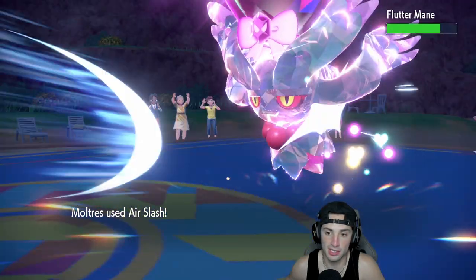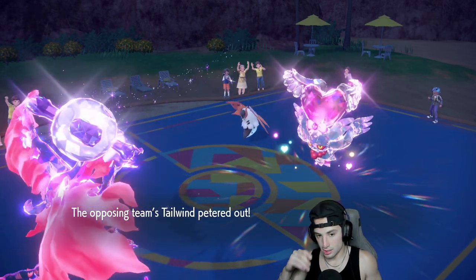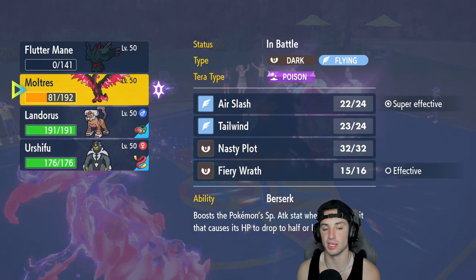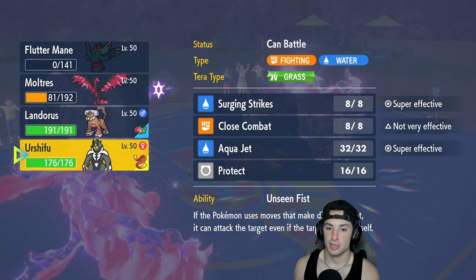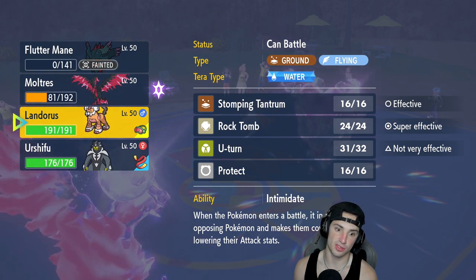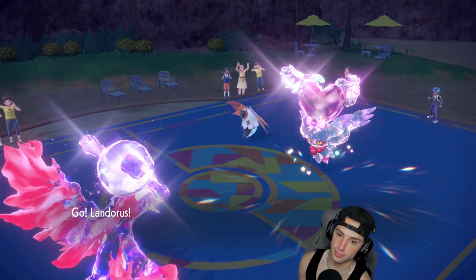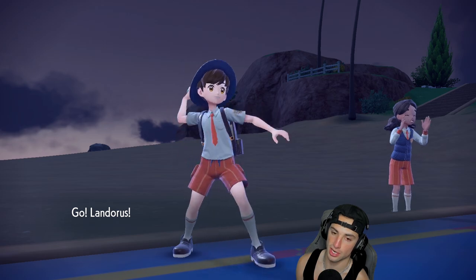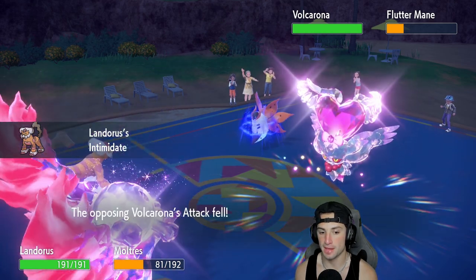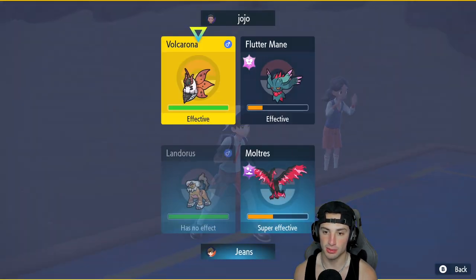I'm still a bit scared — this opposing Flutter Mane is deadly. Air Slash flies and does some nice big time damage. Tailwind is gone, so from here we might be able to eat up another Fiery Dance. I could just save Urshifu — saving Urshifu with the Sash is going to be good. I'm going to go into Lando here and start attacking. I'll go for Rock Tomb and Tailwind — Stomping Tantrum and Tailwind.